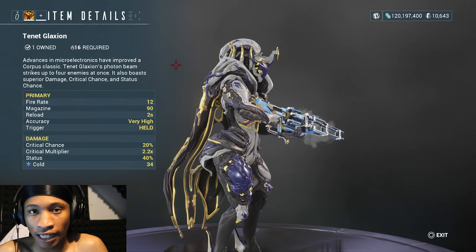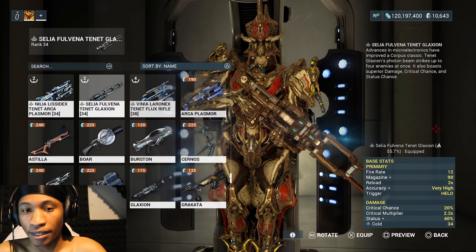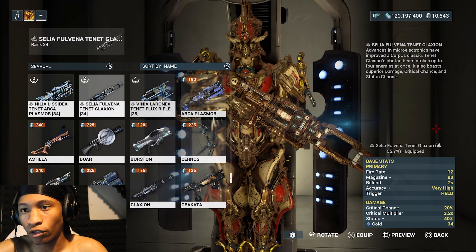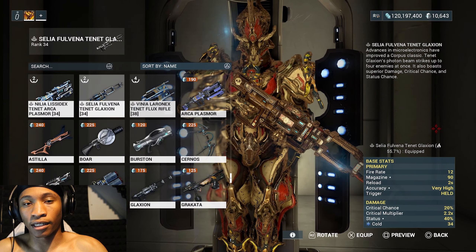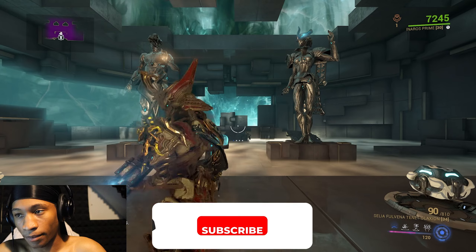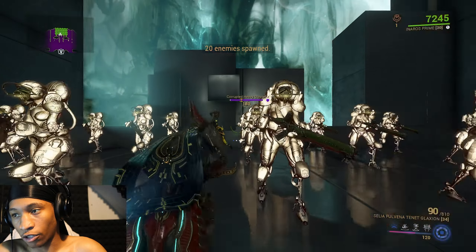You get a bonus element damage with the Tenet weapon. My bonus element is heat at 55.7%, which I've built up by infusing weapons to increase the bonus element. To do that, you keep killing the Lich and fusing those weapons into the Tenet weapon to raise the element percentage — that's how it works.